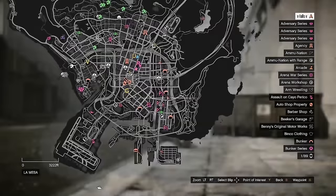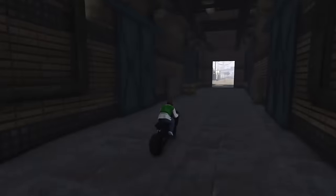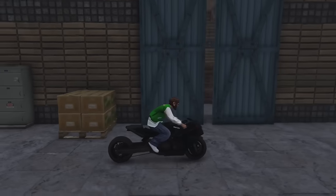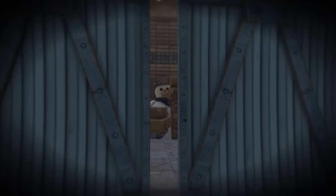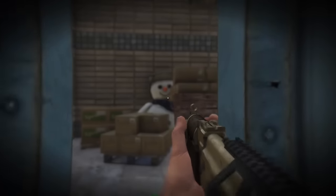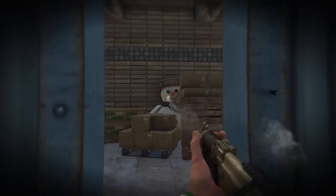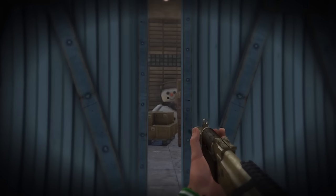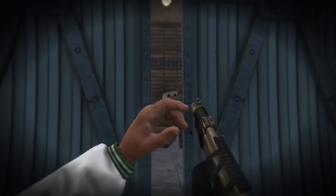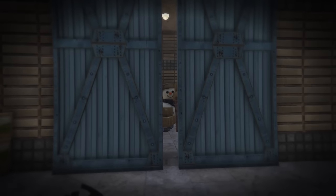At the Stay Frosty Warehouse, if you go inside past the barn-style doors and head to the second one, you can actually see a snowman hidden behind some boxes. If you shoot it, it seems like snow is coming out — it could be paper mache or wood, but it does look like snow. It's still a cool detail, even in the summer when it is not snowing in Los Santos.